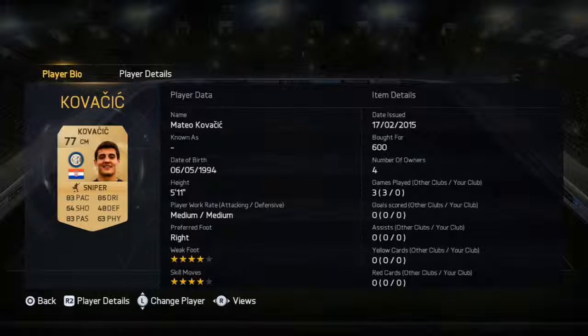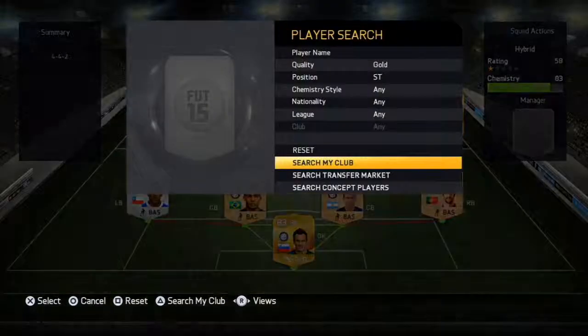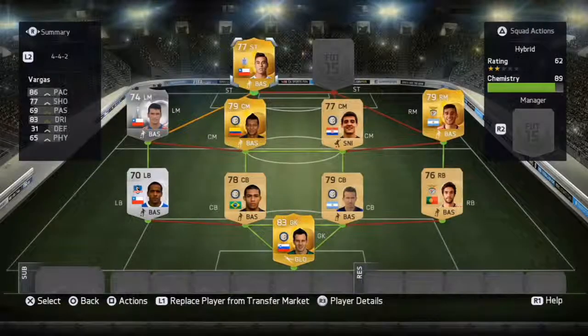We've got upgraded Kovacic next to him. I splashed out the monies and got his upgrade — 600 coins, not really much splashing out there. But he's just got pace in the midfield loop. He's kind of the engine. He's great dribbling as well.